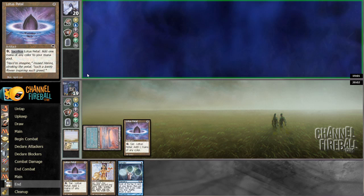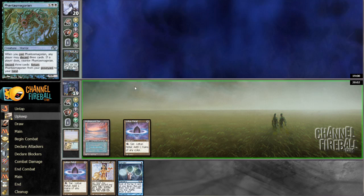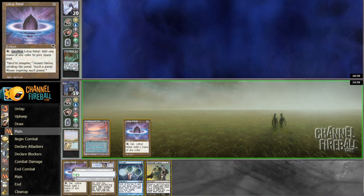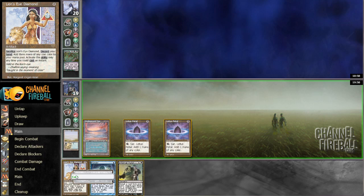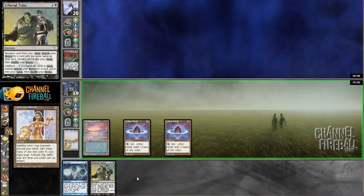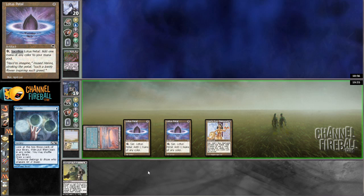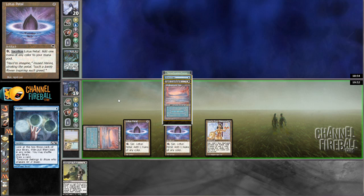Let's see what it is. I think it has Phantasmagorian — no, that's the card you want to discard. There's the Infernal Tutor. Interesting. Lion's Eye Diamond. So I'm going to cast Infernal Tutor here. I guess I could have just emptied the Warrens for a bunch, but I feel like that actually isn't great. I'd rather just do this.